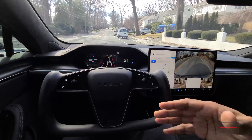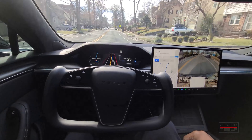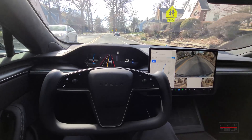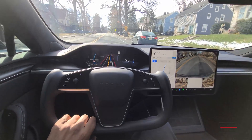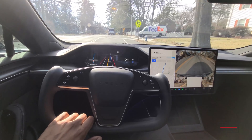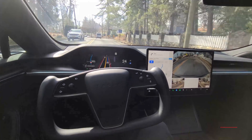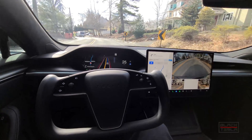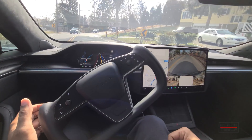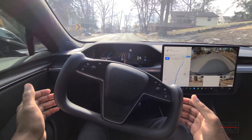These paths that I'm going through on Full Self-Driving Beta are typically the first time I've ever driven them, so it's not a pre-canned scenario where I know it can do good or bad. We're going through it for the first time together. I'll keep narration to a minimum but give input as needed. Slowing down for the yellow light — autopilot paused. A windy road is coming up; it handles it pretty well.